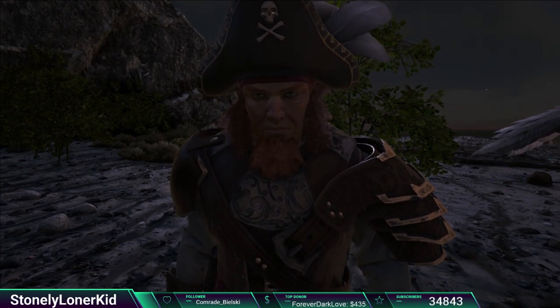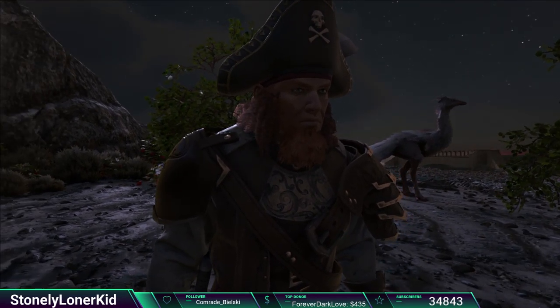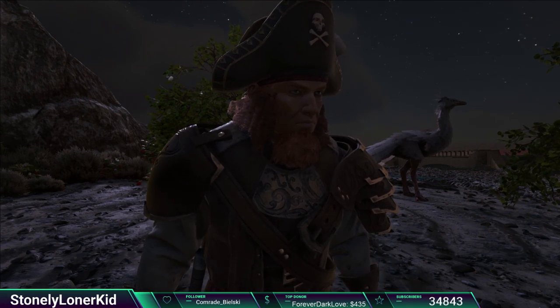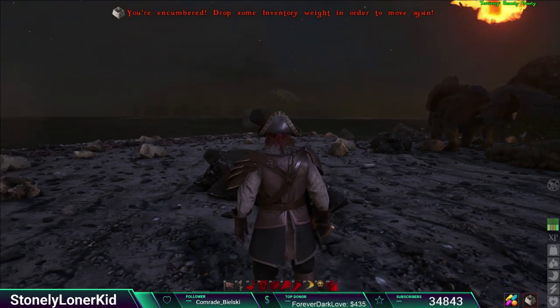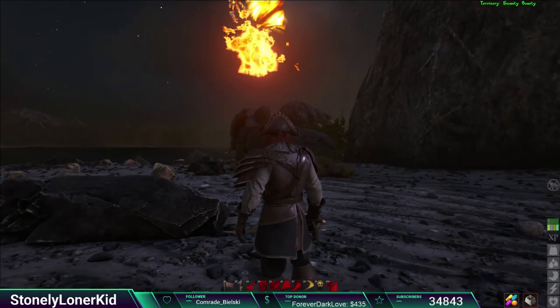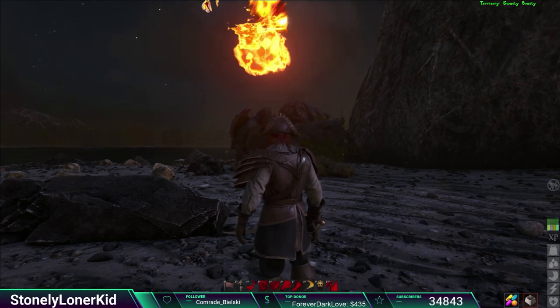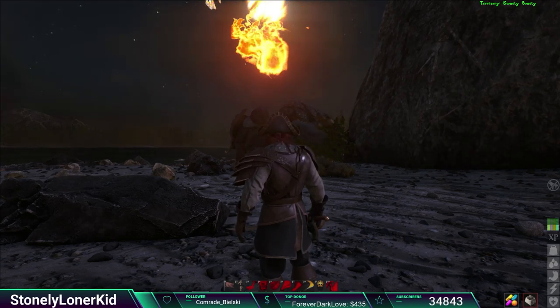If you're familiar with the GCM - which is short for Give Creative Mode - command in ARK, you know that with that command you can just double-tap the spacebar and go flying. It's different here - you can't do that. You'll have to do a separate command for flying. So first, let's figure out how to become an admin.